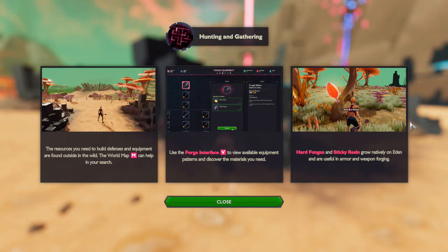Welcome back to Eden Rising. Yesterday we left off on some hunting and gathering, and today we need to learn about resources. The resources you need to build defenses and equipment are found outside in the wild. The world map using the M key can help in your search. Use the forge interface to view available equipment patterns and discover the materials you need. Hard fungus and sticky resin grow natively on Eden and are used in armor and weapon forging.